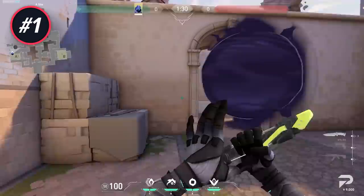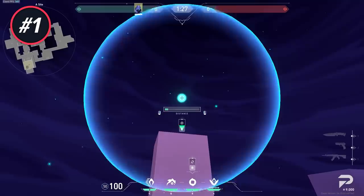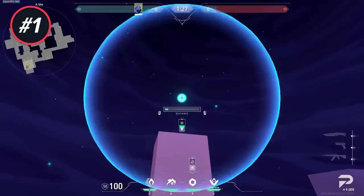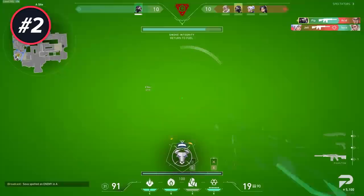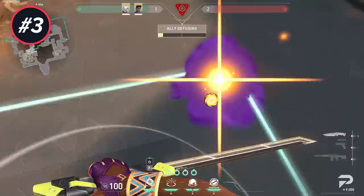Firstly, when playing Omen pay attention to the triangle — it shows you where the smoke will land and makes one-way smokes super easy to throw. You can place a one-way in way more angles than you might think. Be nice to your teammates even if you don't like them; yelling at them will only make them play worse and they might even start throwing. Being nice is free and it's the easiest way to increase your win rate.